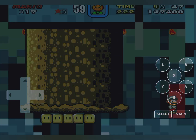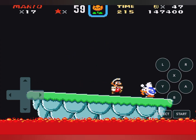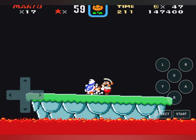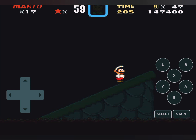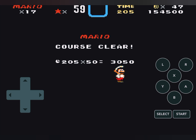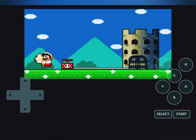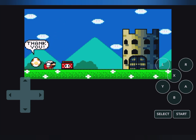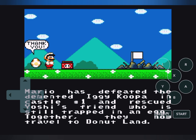It's time for the final battle — let's do this! Oh wait, chill — watch out, watch out. Okay, we're safe for now. Ah, careful — I did it! Well, that was nice and easy. Course cleared! Mario has defeated the demented Iggy Koopa in Castle 1 and rescued Yoshi's friend who was still trapped in an egg. Together they traveled to Donut Land.